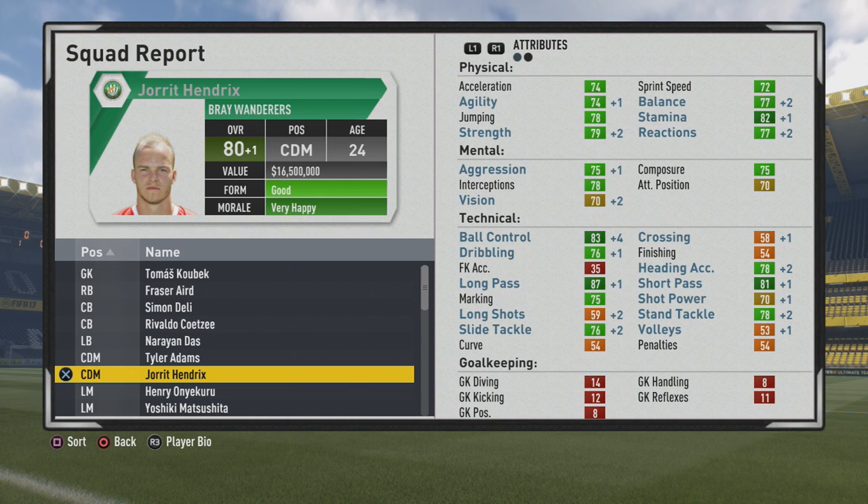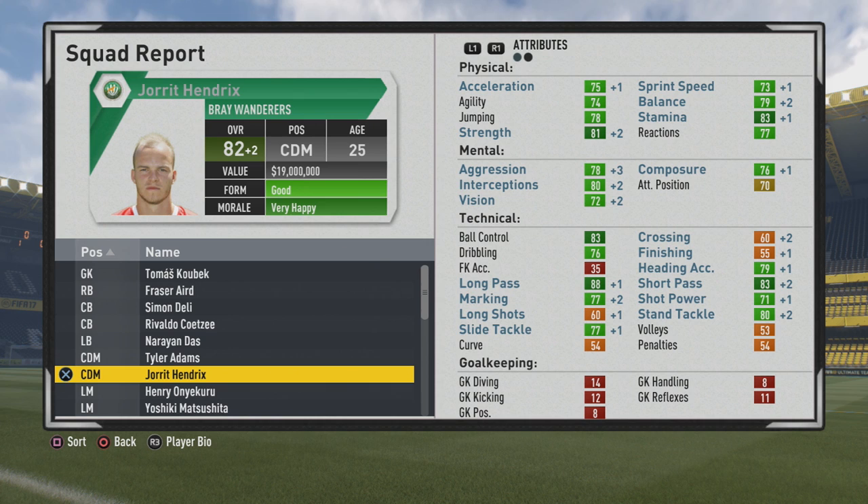He's up to 80 overall at age 24. The passing is certainly the best stat, and the marking and tackling have certainly caught up and look pretty good. Interceptions were already pretty good from the start, which is kind of ideal because without training, interceptions really do not grow too much at all as he approaches his potential.